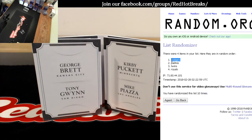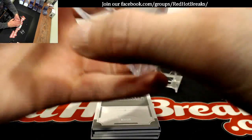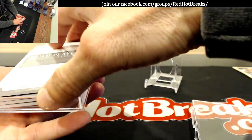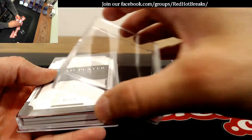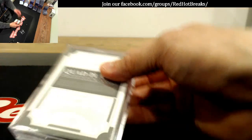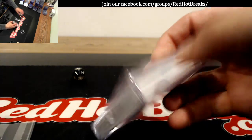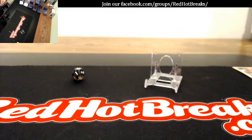Dodgers! Nice hit Dodgers — Dodgers win the quad booklet with Piazza, Wood, Gwynn, and Brett! Let me bring the buyback up on the screen, guys — we can start filling that. Dodgers, EJ — okay!